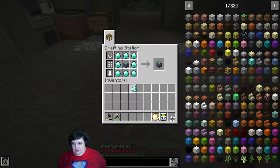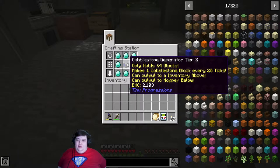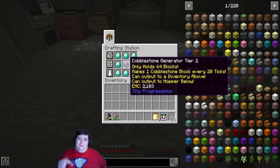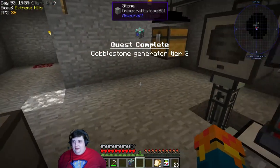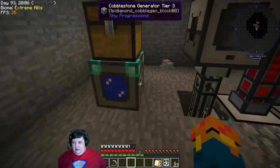There we go! So this generates one cobblestone every 20 ticks, and this one generates one cobblestone every 10 ticks. You don't need it — this is like, if you're ever gonna play SkyBlock unless you're going to be a completionist like me and complete all the quests, don't bother going past this. But I am a completionist, so yeah. Put my one diamond back — quest complete! We get that, and we're gonna put that there.